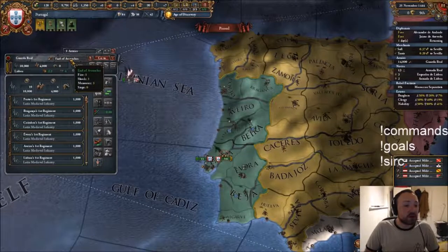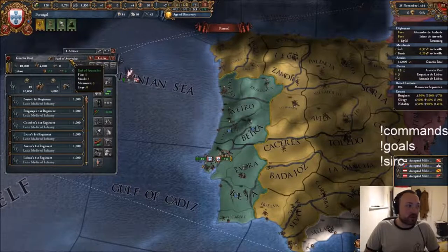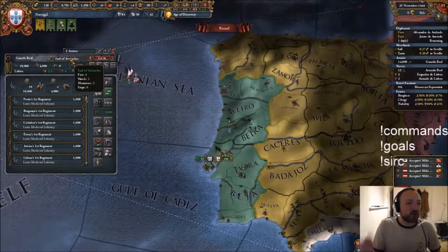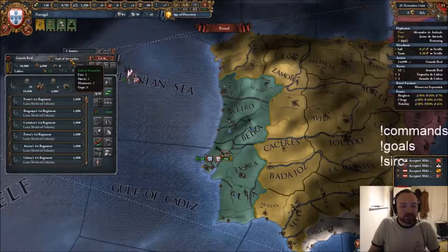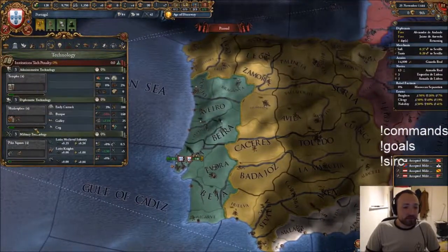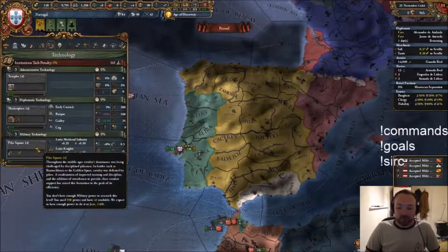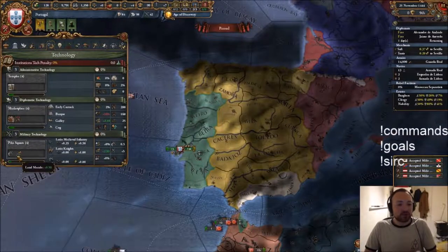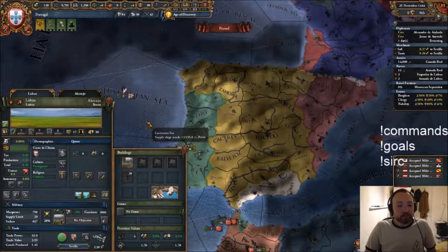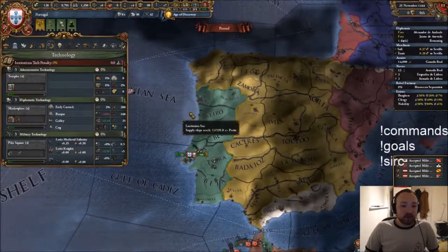We've got a really good general - he's 3 fire, 3 shock, 3 maneuver. Each one of those stats the higher it is the better they'll be in combat. Combat is your men versus their men - a dice is rolled and your modifiers are added onto it. Another way you might spend those points is through technology. Military tech will go up over time giving you new unit types. Administrative technology will unlock lots of buildings you can build in your provinces. All these things give you more money and more manpower, allowing you to become a stronger nation.